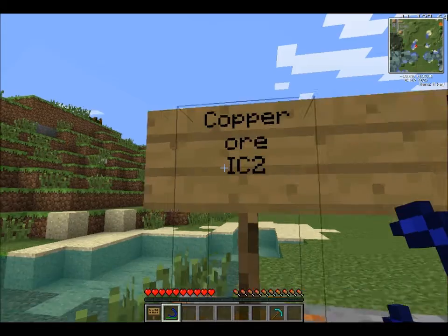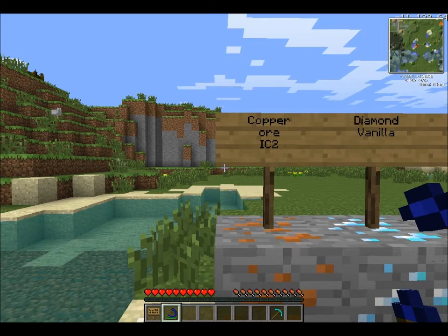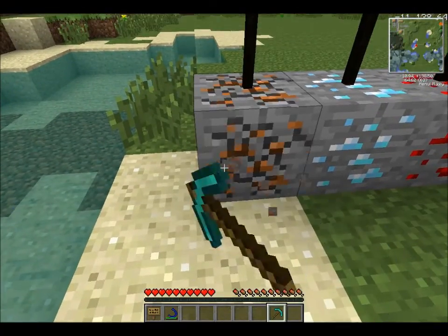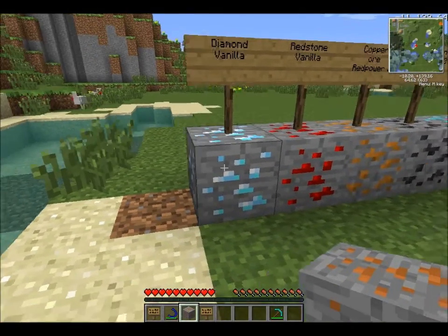This here is Copper Ore from Industrial Craft 2. I also have some of the vanilla ones — I just put every ore in my inventory that I could. Some of them have no uses, so I thought why not. Copper Ore from IC2 is where you get copper, and it's basically used for wiring and a lot of machines.